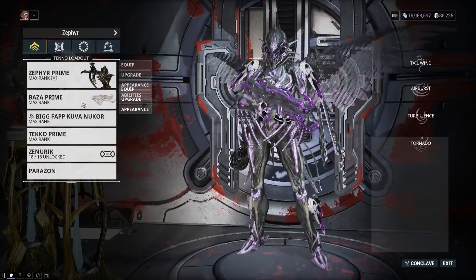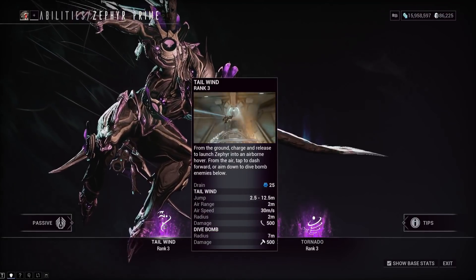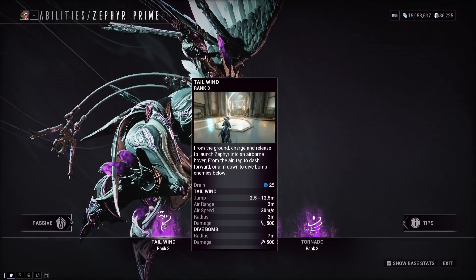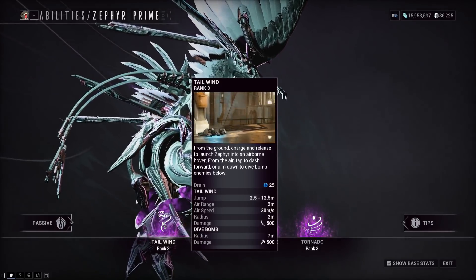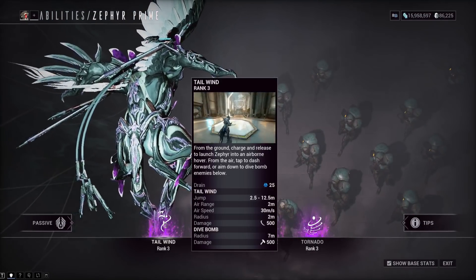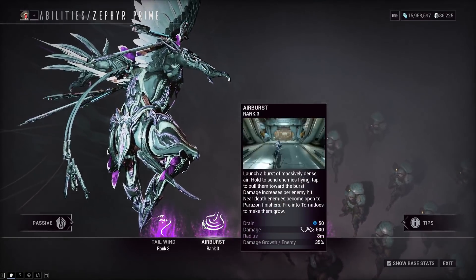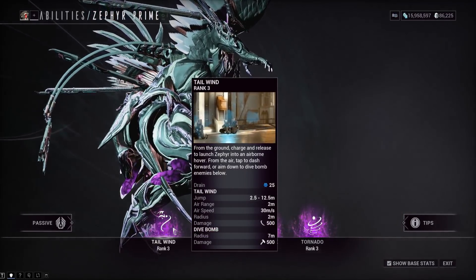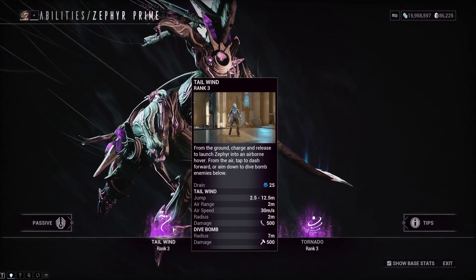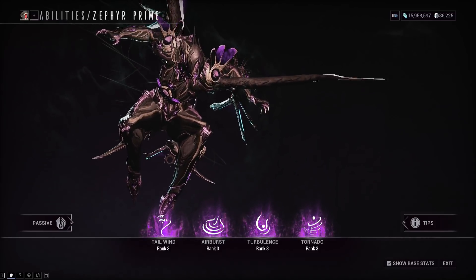Her first ability will let you fly in the air nearly permanently — if you have enough energy orbs it will most likely be permanent. The AoE of the Dive Bomb when you land and the damage itself are being massively increased. The ground pound does Impact damage, which isn't ideal, but if you group enemies with your second ability then jump and Dive Bomb onto them, it's a nice mini-nuke. The base damage is going to be 500, so that's a powerful synergy combo.